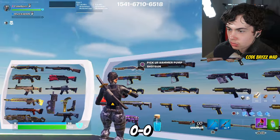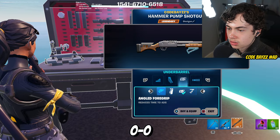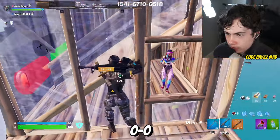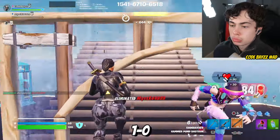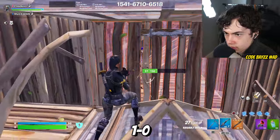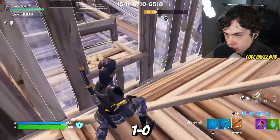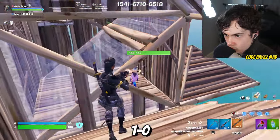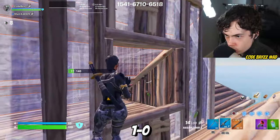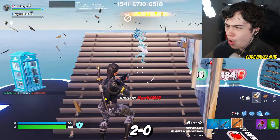Okay, we found someone to 1v1. He wants to use a striker, so I will honor that. Let's customize. What attachments do you guys usually put on your hammer? They're actually auto-locked on. My guy's cheating, so that's 1-0. These settings.